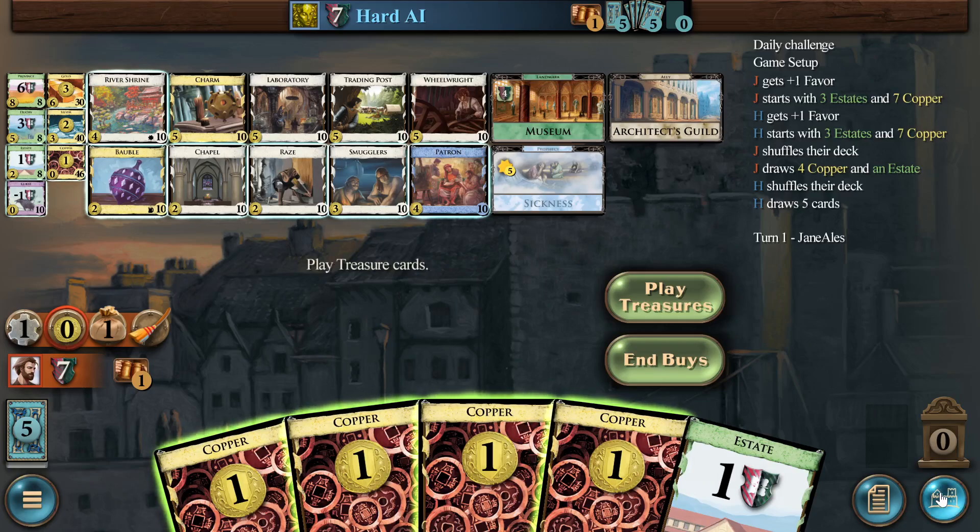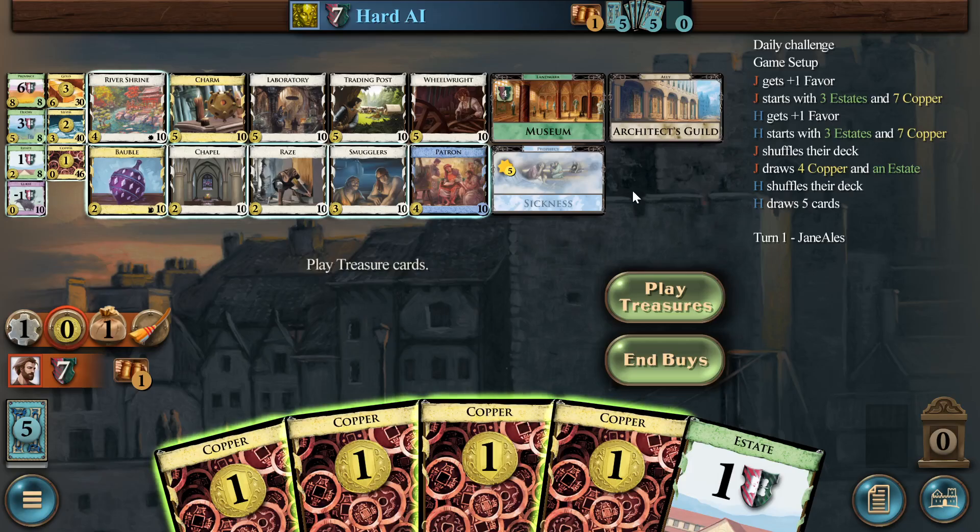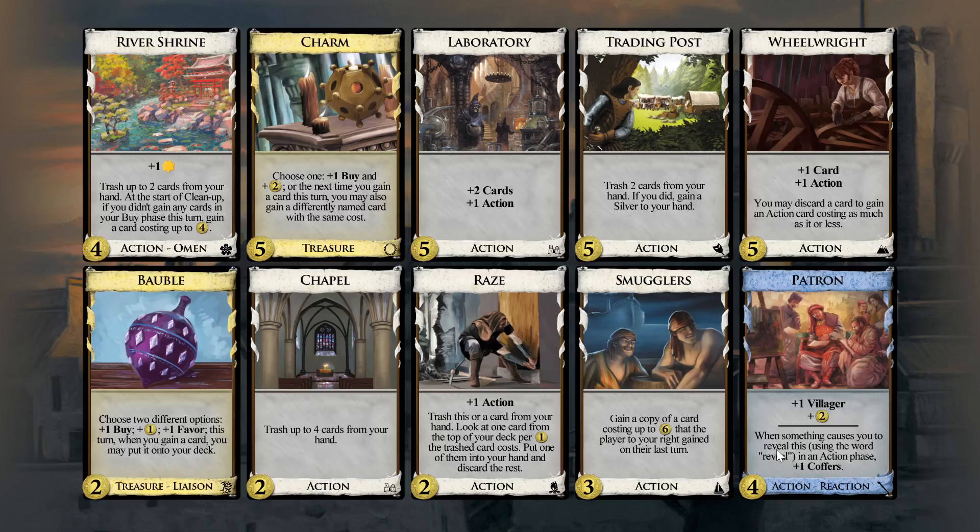How do you open here? Chapel plus Patron — that's the first thing that comes to mind. Patron is essentially just like a silver, ever so slightly better than silver. I don't think there's anything that activates patron's effect here — there's nothing I can see that would make you reveal it. So it's basically a silver that gives you a villager that in some very narrow cases could potentially matter. It's also a silver that costs a little bit more, so you might as well get it when you can, so you can buy silver on a future three-dollar turn. So chapel patron is basically chapel silver.